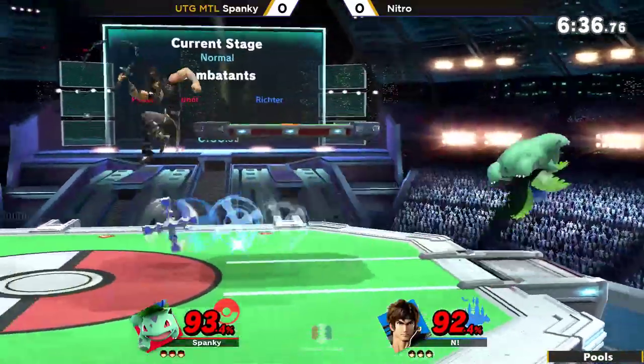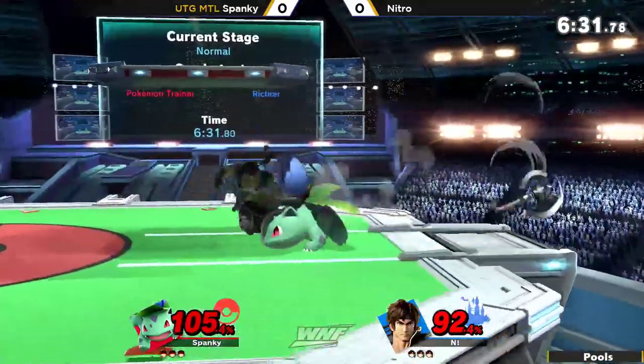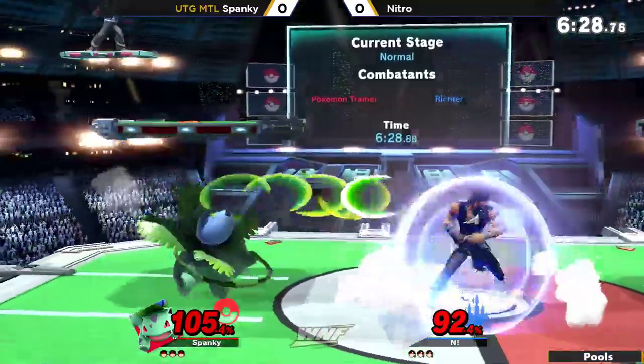Smanky is not letting Nitro set up his own zone, throwing out moves here and there to kind of just wall him out. But also having trouble sealing up the stock — getting that one crucial hit or grab in — until it kind of just ended.